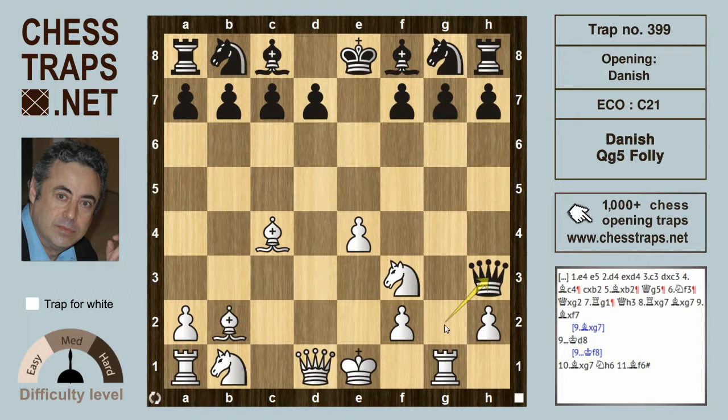After Queen h3, the only place the Queen can go, black is losing after Rook takes on g7 — that basically refutes black's move on move 5, Queen g5. So Rook takes on g7, and black is struggling. If Bishop takes on g7, then Bishop takes on g7 is winning for white, as the bishop is also hitting the rook on h8.